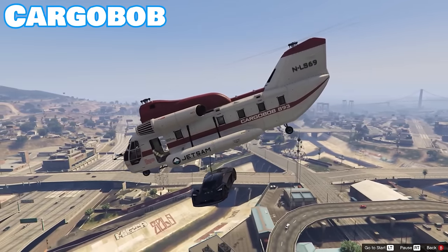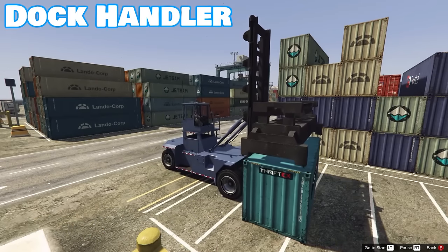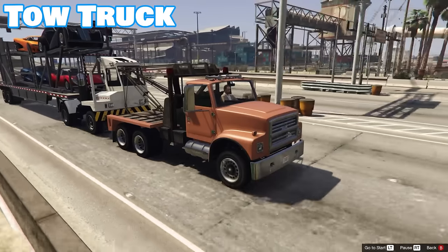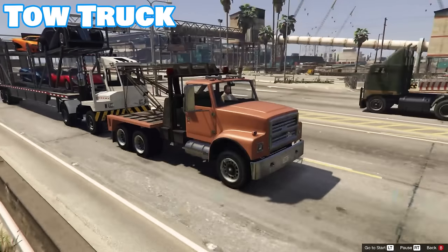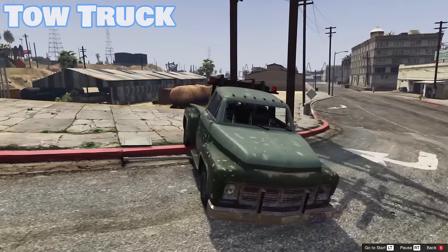The Cargobob is mostly known for its ability to pick up cars and carry them across the map. However, there are five other vehicles that have lifting capabilities like the Cargobob. The Dock Handler is used in story mode to pick up large shipping containers, similar to the cranes, given the lifting function. The tow truck has a very limited version of this lifting motion, as it only picks up one end of the car and only picks up specific cars online.